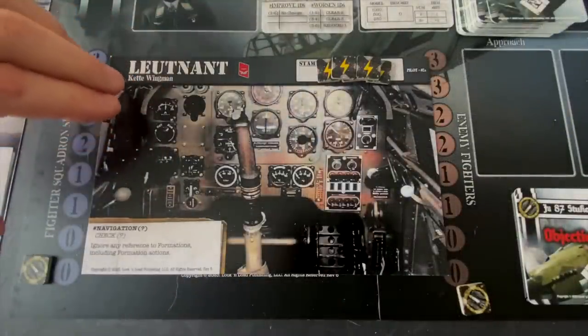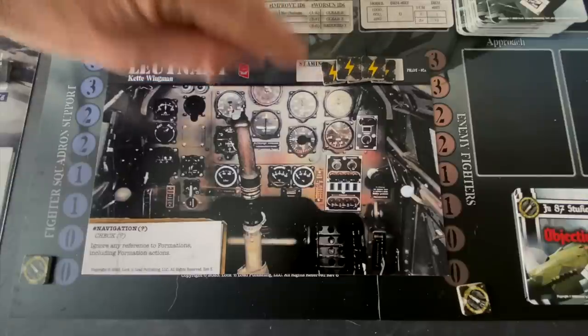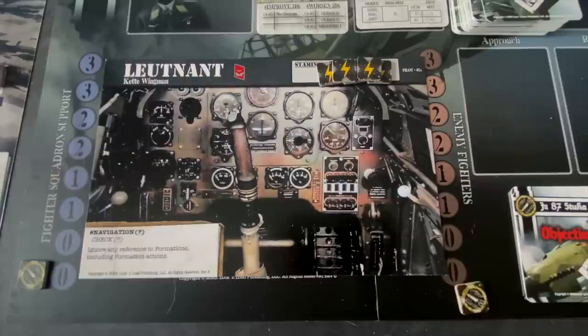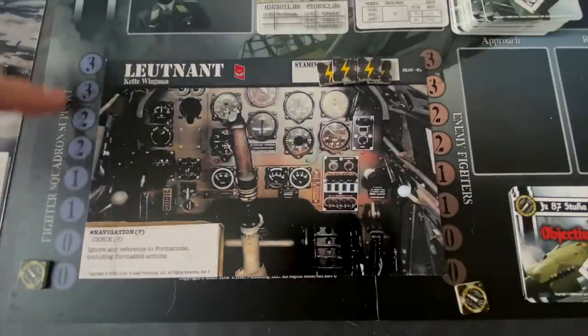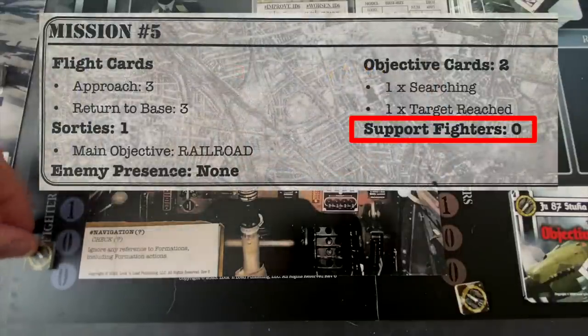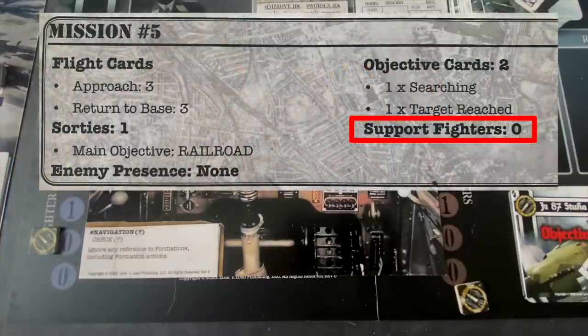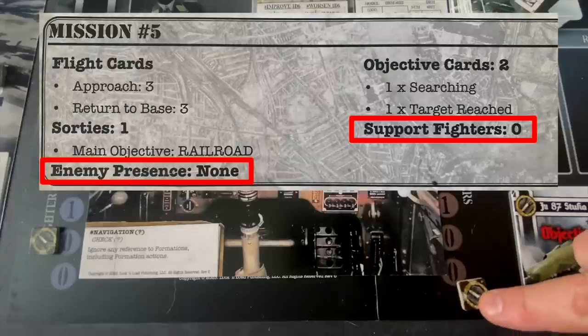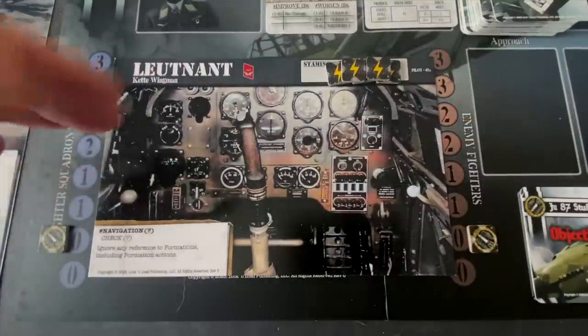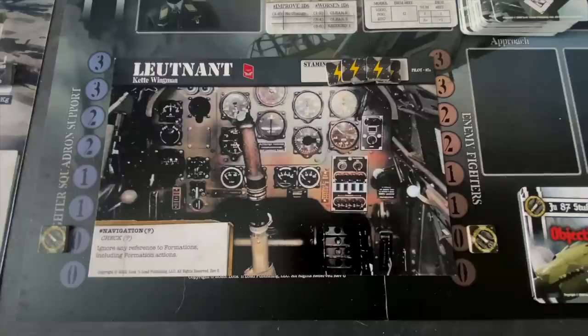We have to get our Lieutenant Wingman card ready. The stamina track at the top shows a beginning pilot has five stamina — we've put five stamina chits in and can use those to take various actions at critical moments. We also determine our fighter squadron support and enemy fighters from the graphs. Our mission card shows zero fighter support, so we put that on the highest zero available. Enemy fighters is also none, so we set that to zero as well. With that, our B-1 Bertha is fueled up with bombs under the wings and fuselage. We are ready to take off.